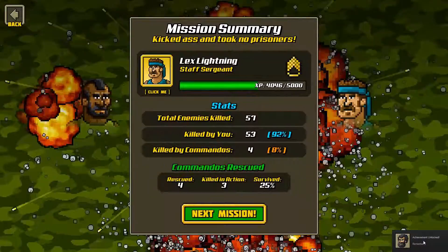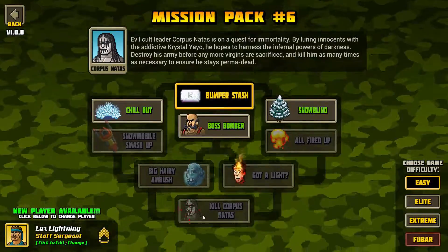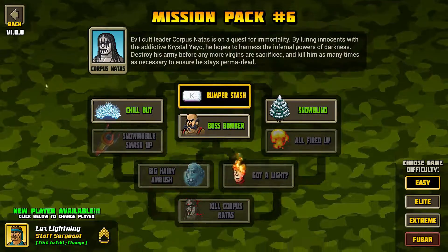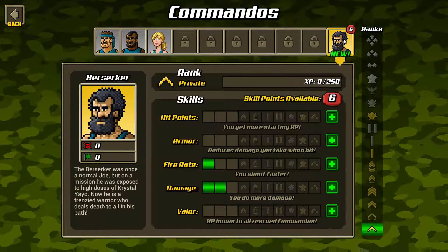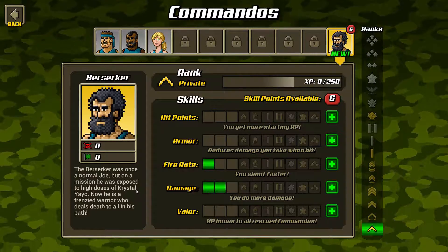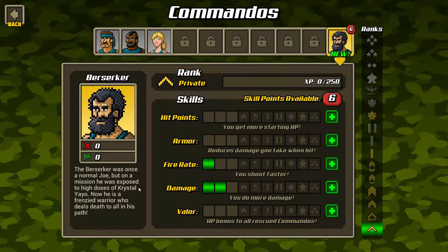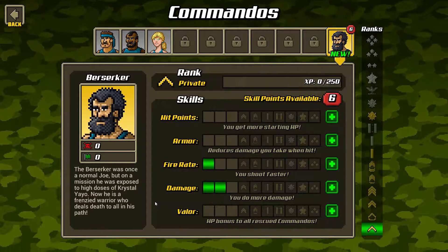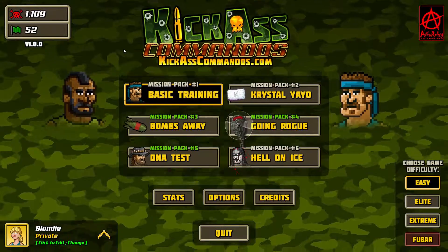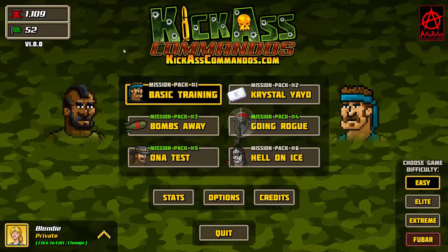Achievement unlocked: Berserker. We are done for now. I love playing this game — it's so explosive and awesome and fun. We're gonna record another episode. We have a Berserker now — the Berserker was once a normal Joe, but on a mission he was exposed to Crystal Yayo. Now he is a ferocious warrior who deals death to all in his path. We might check this guy out, or maybe play as Blondie — we'll see in the next episode. For now, take care, I hope you enjoyed it. Please drop a comment, like, subscribe if you want to see more. Kyoko out.